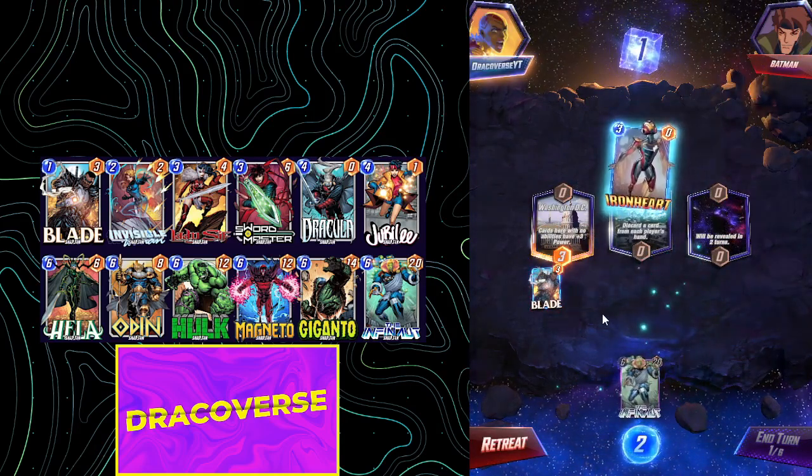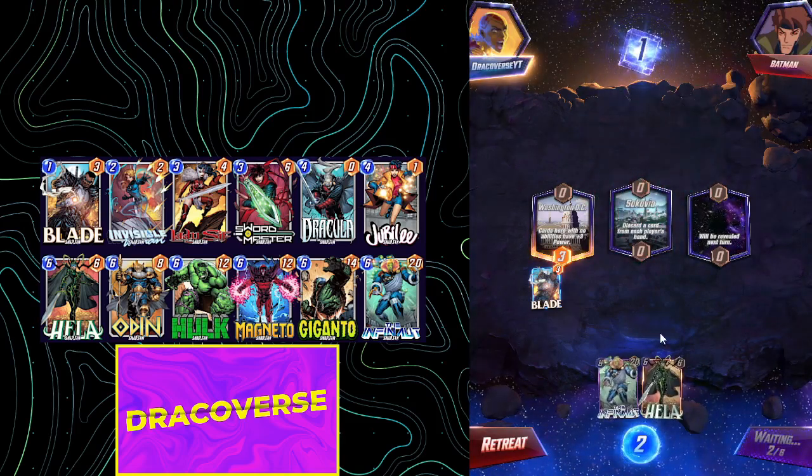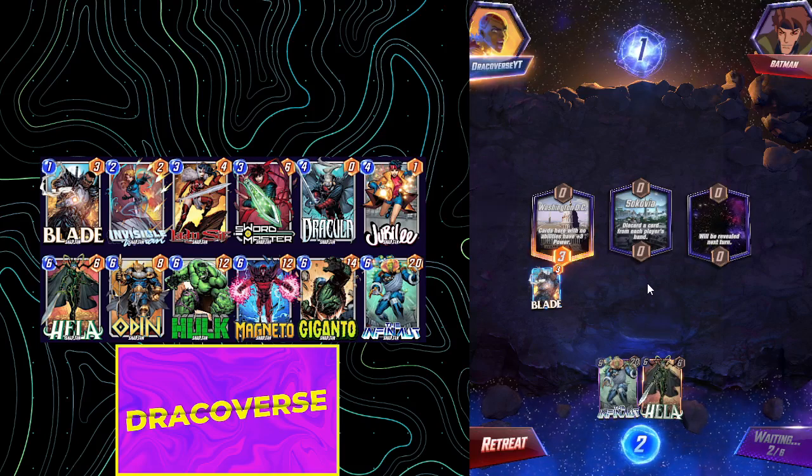Okay, it discards Giganto. Discards Ironheart — which is huge for us. And we do have Hela, which is a really really big deal.